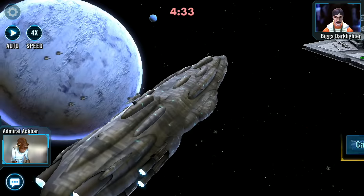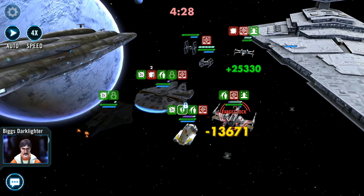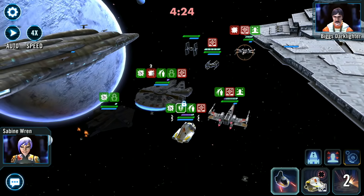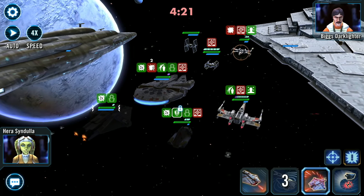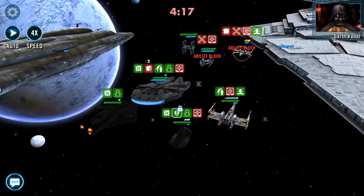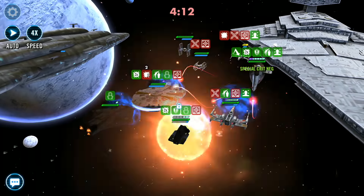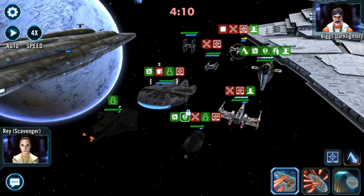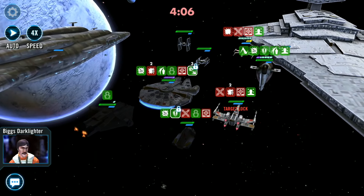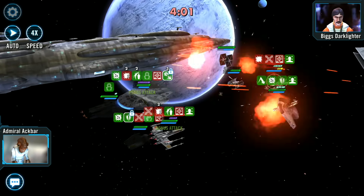Coming in at number 10 we have Big Starlighter's X-Wing reinforcement ability Engine Tuning. Capital Games need to change this ship's name to the Red 3 — how much cooler does that sound? Red 3 is already an amazing ship and is probably the most used ship in fleet currently, but that is not the reason he is on this top 10 list today. The reason he is on this list is because his reinforcement ability is pretty damn good.